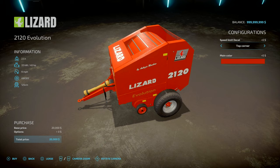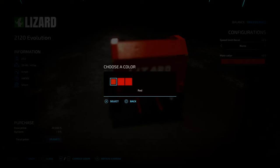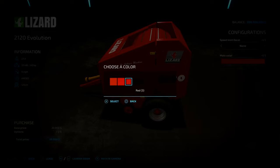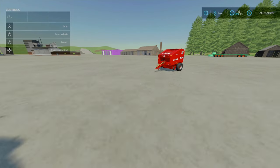Six slots on console. Configuration is speed limit decal - bottom, top corner or none. Colour options include an older brownish red plus modern reds. Red 2 and Red 3 are my particular liking - I think I've got Red 2 on there.